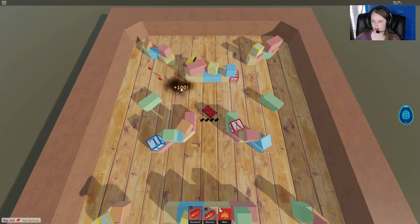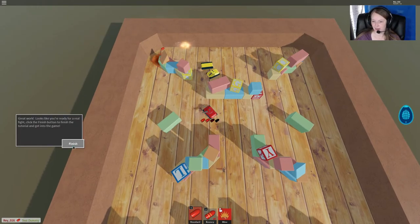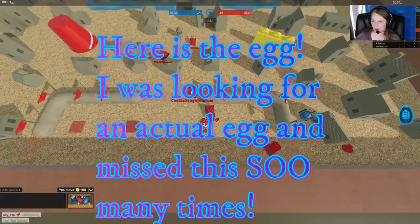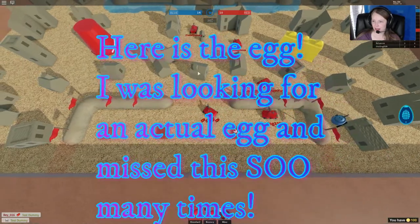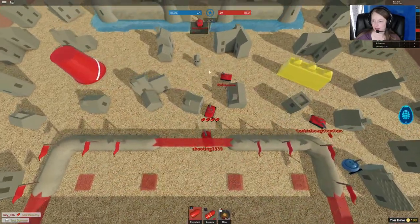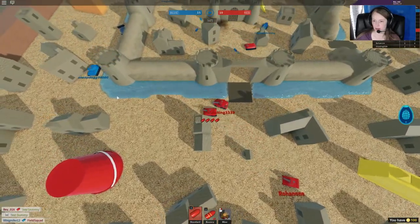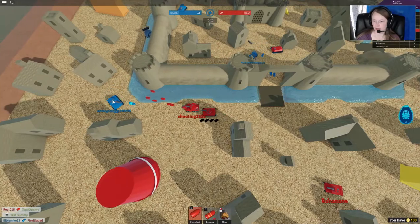Destroy the enemy — I know it won't be that easy. Alright, so we are back here in the game now. The goal is to try to destroy the other team and hope that they drop some eggs.